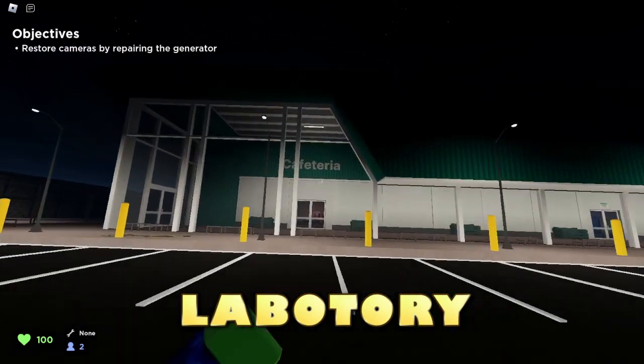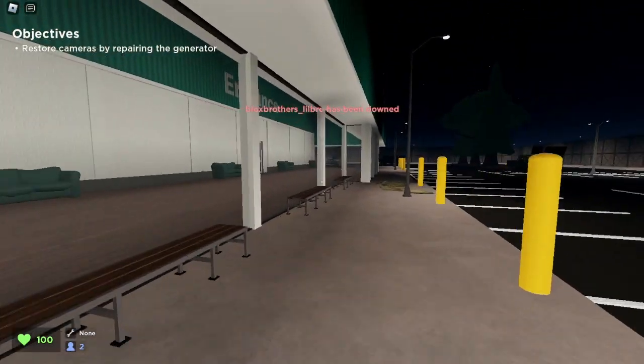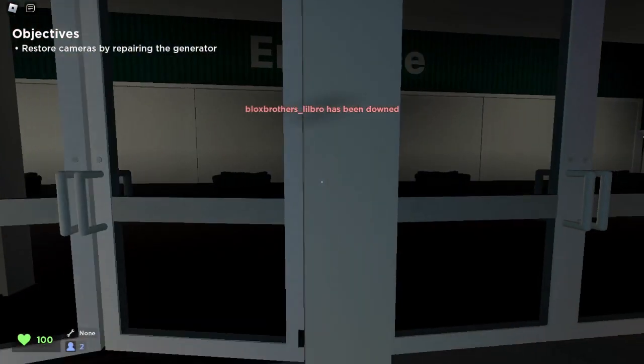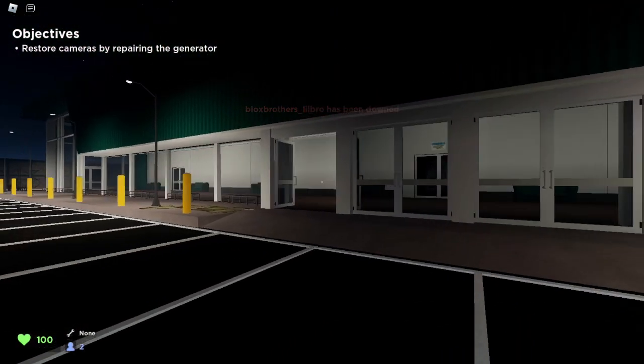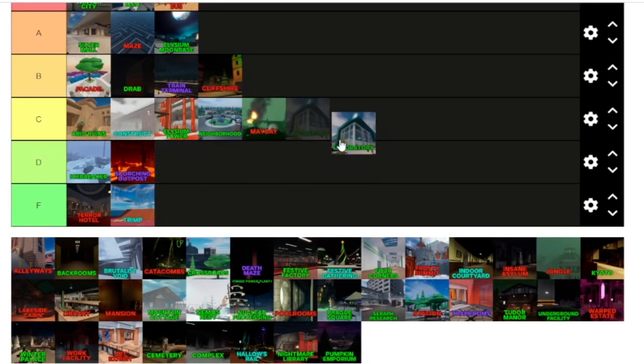Now we're in Laboratory. I think this map is decent and it's quite a classic. But next spots can easily cut you off, and inside there's not a good amount of room. Ranking Laboratory — I think it's not a very good map. I like the design, but personally it's just not the best for running.